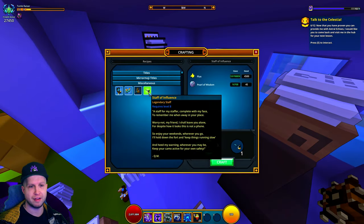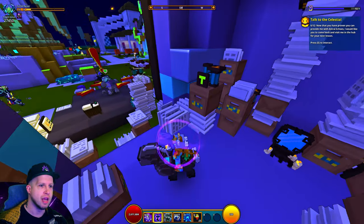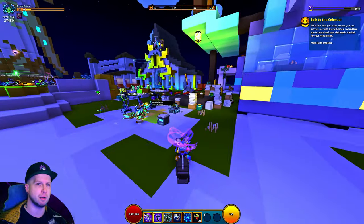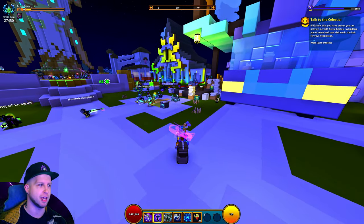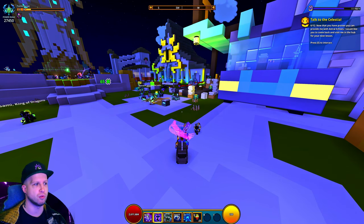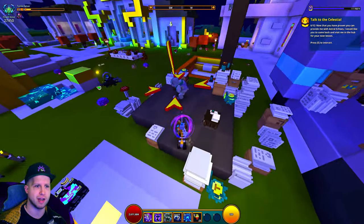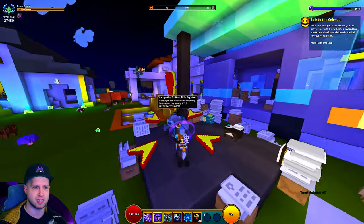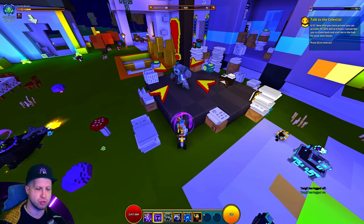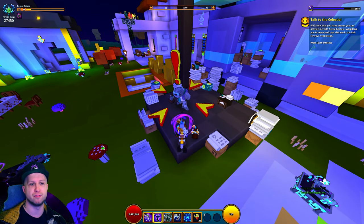Next you have to craft the Staff of Influence itself and equip it to your character — another reason why Tomb Raiser is ideal. Then this is where the time-gated part of the quest comes into play, because now you have to wait for the weekend. For the weekend there's going to be an NPC — essentially this guy right here — and that's why this quest icon is around him. This NPC is going to spawn in a specific biome for that week.